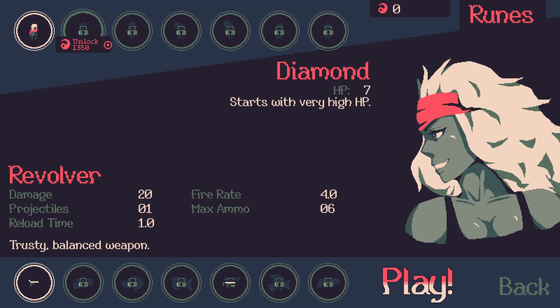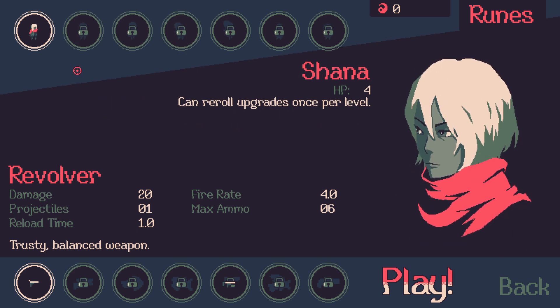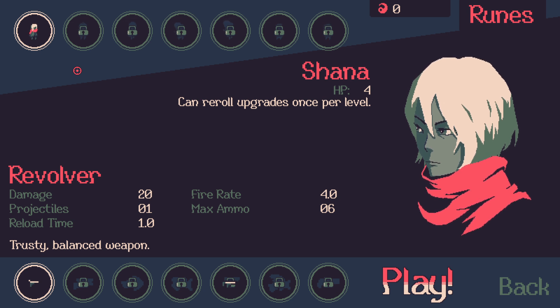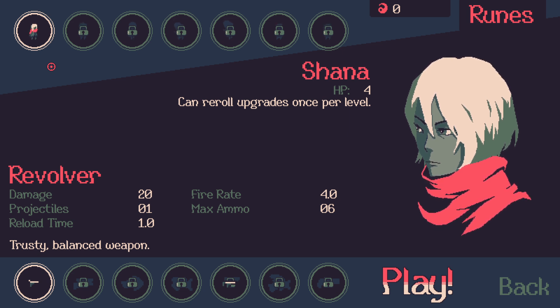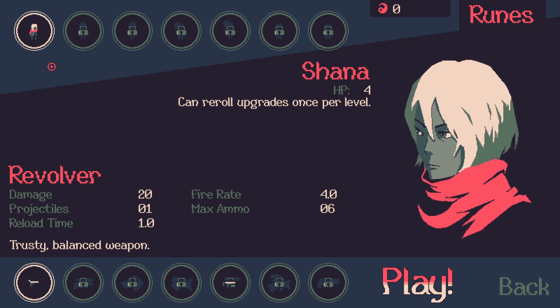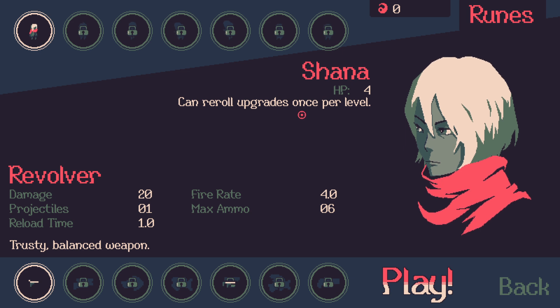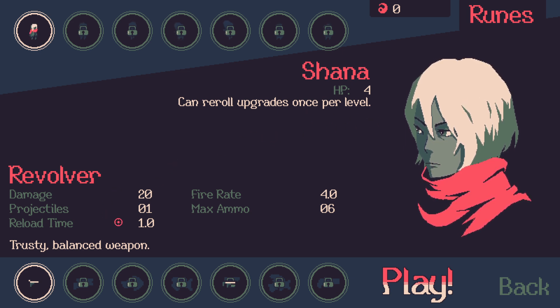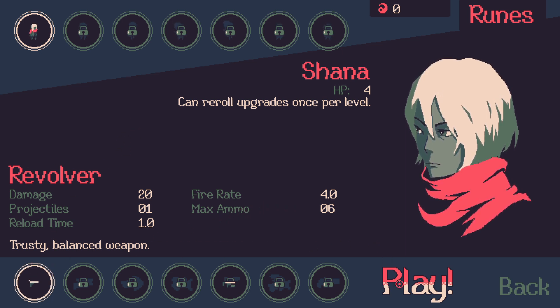We currently have one character unlocked. Runes is the currency, as far as I understand it. I've only watched someone else play this game for a little bit off of YouTube, and it seemed like a hell of a lot of fun. Hopefully you guys enjoy it. At the time you're watching this I should be in Florence, Italy, having a hell of a lot of fun with my kids. Shauna has 4 HP and her special ability is that she can re-roll upgrades once per level. Damage, projectiles, reload time - all this stuff is going to become very familiar. Our current weapon is the Revolver. Let's play - I'll learn on the fly.